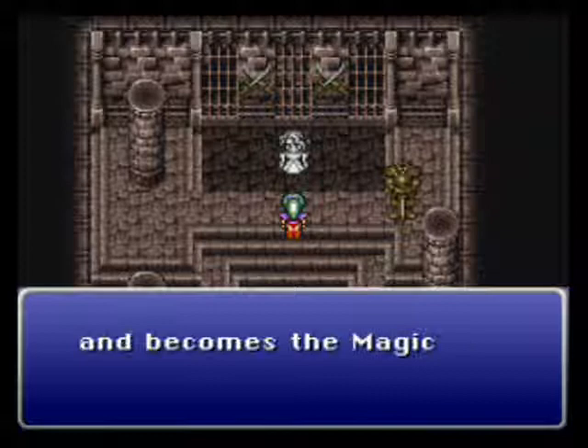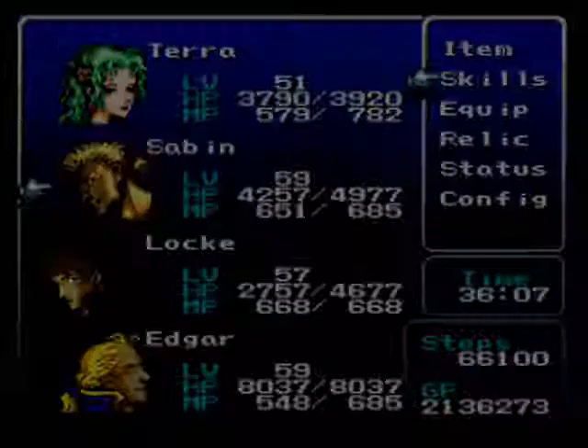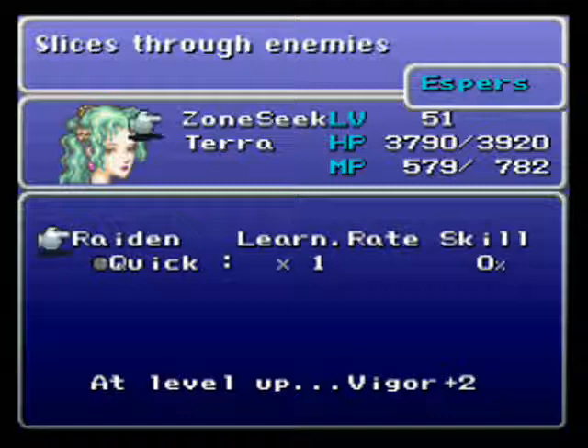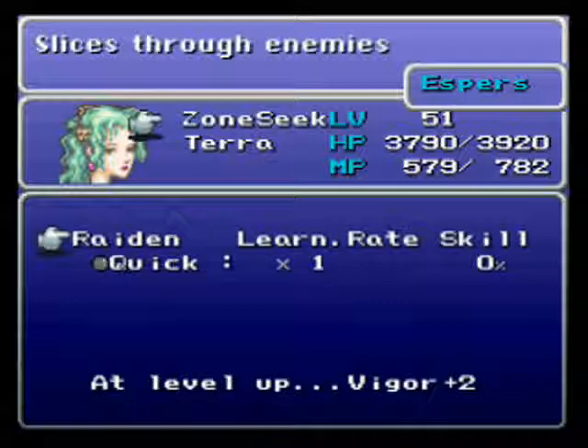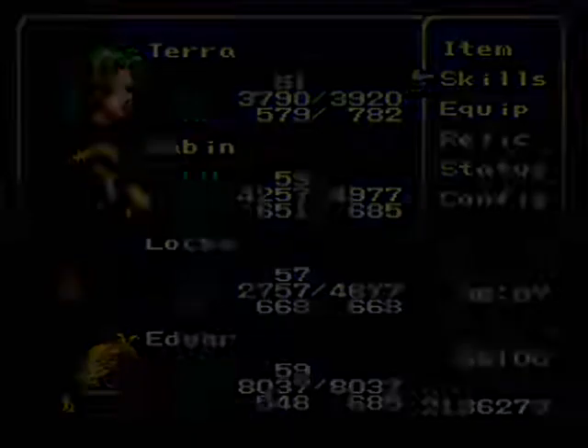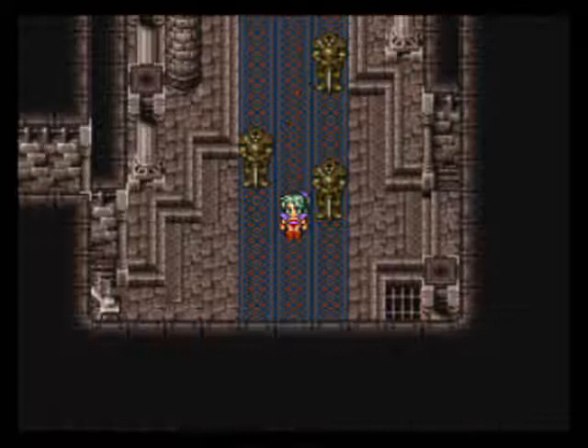However you wish to pronounce that — Raiden. I've got Metal Gear Solid 2 on my head right now. And 4. Now, like I was saying, Raiden — she has the Economizer, so everything costs one MP. It learns the Quick spell, and I'm gonna give that to Terra because I'm pretty sure I can exploit that. What Quick does is give you another turn. Essentially it doubles your turn speed, so it's kinda nice.